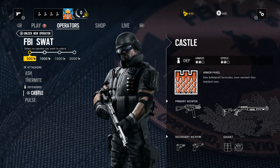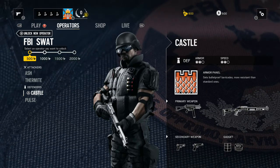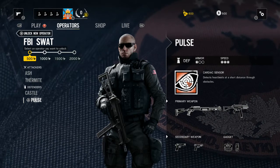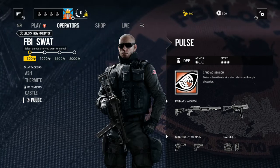For defenders you've got Castle: 2 armor, 2 speed, Armor Panel — sets bulletproof barricades more resistant than standard ones. And you have Pulse, which is one of my favorites from the FBI: 1 armor, 3 speed, Cardiac Sensor — detects heartbeats at short distance through obstacles.